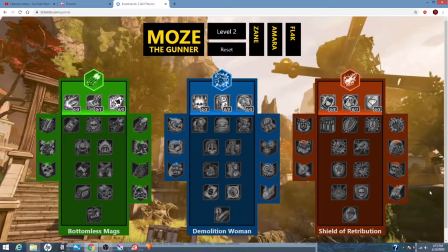Hello everybody. So this is Boom Boom Moe's. This build is insane. It melts Mayhem 10 with no issue. So we're going to go over the skill tree, the gear, mayhem modifiers, and the compatibility between skills and everything else that we need to go over.